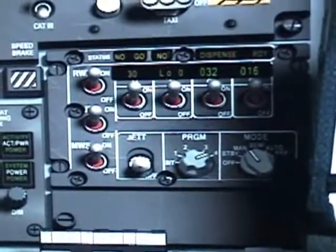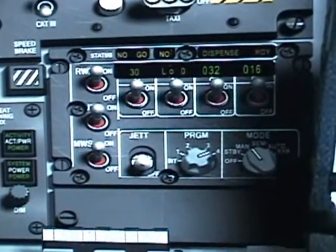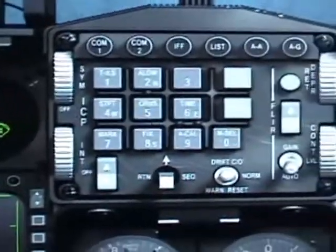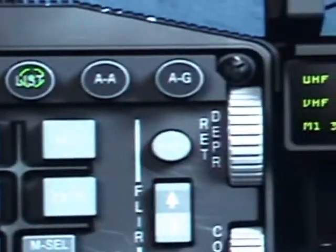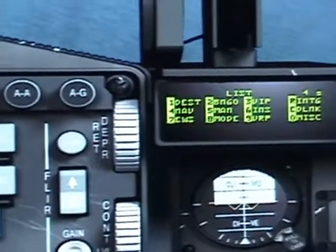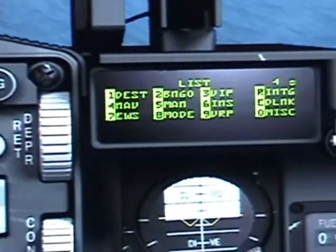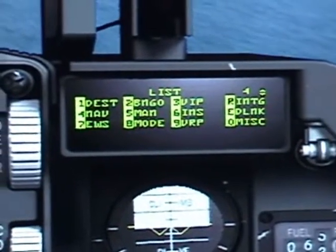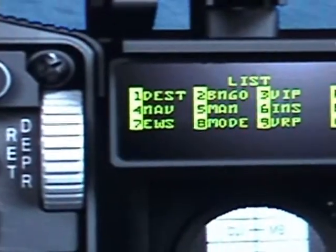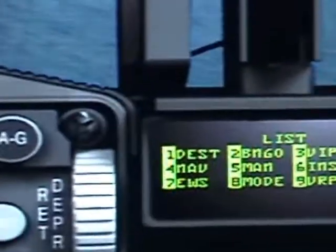But if you want a specific amount of chaff, flare, and the intervals between them, you have to go up to your ICP and hit your LIST button. As soon as you hit the list button, take a look at your DED - this list will come up. It will show you destination, navigation, EWS, bingo - all those are different sub-modes. We are just going to go down to EWS, electronic warfare system - it's number seven, so you click number seven and it will bring you to this screen.